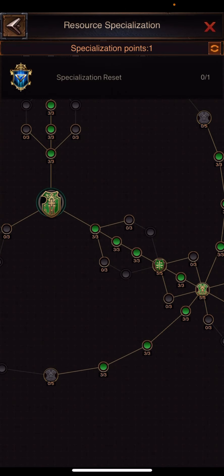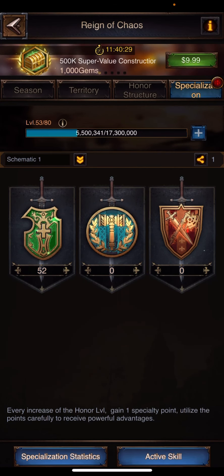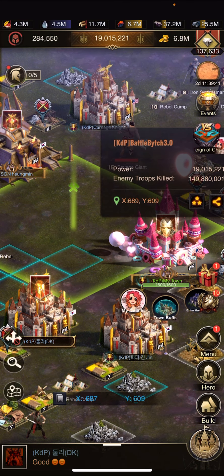Normally I'd be left green, and a lot of people will remain left green. But I finished upgrading all my buildings this week, so this is a good exercise for me. As you can see, I have 90% honor gain from territory battles, and I'm also getting some hero EXP from my attacks.